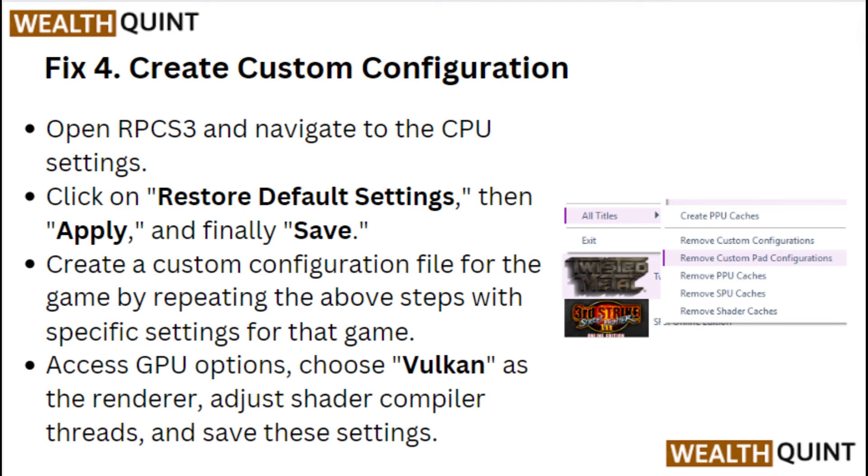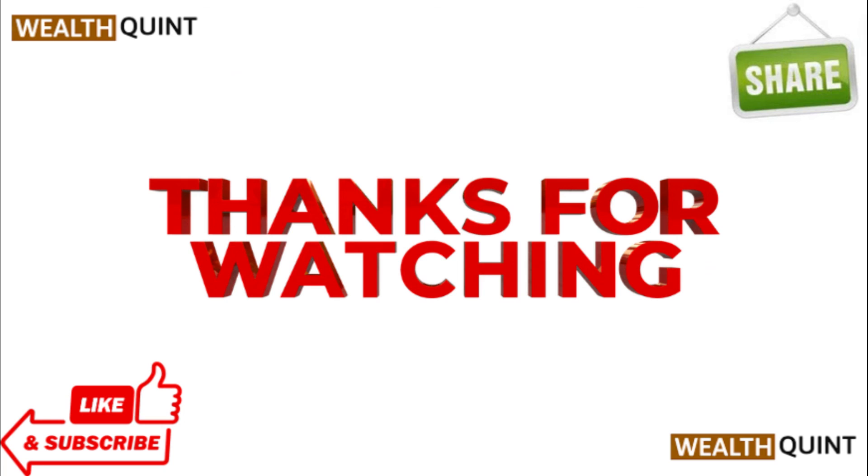Fix 4: Create a custom configuration. Open RPCS3 and navigate to the CPU settings. Click on Restore Default Settings, then Apply and Save. Create a custom configuration file for the game with specific settings. Access GPU options, choose Vulkan as the renderer, adjust shader compiler threads, and save these settings.